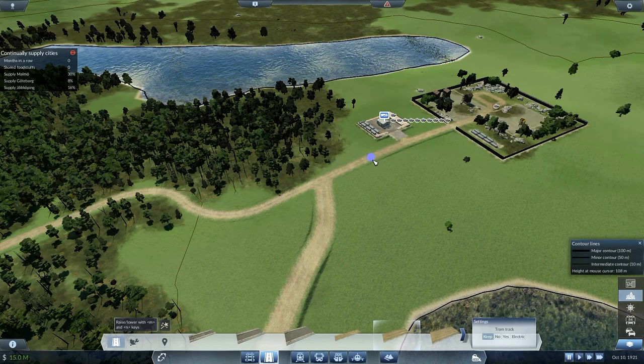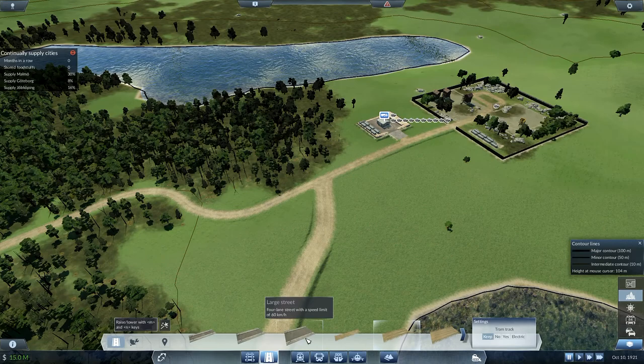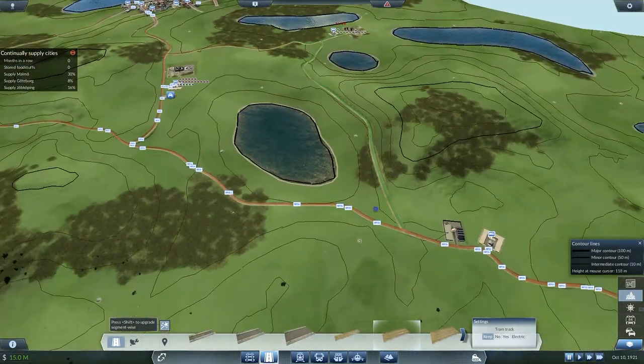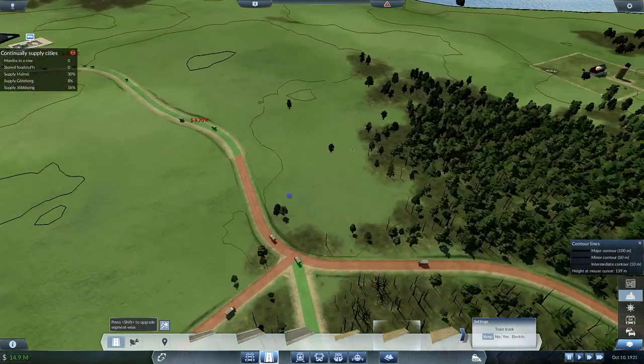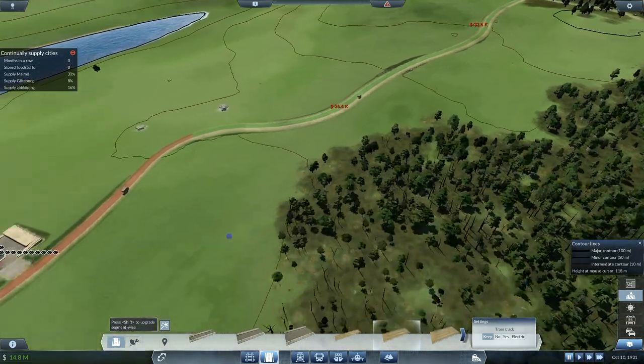I've only got a small country road there so I'd like to upgrade this here. How do you upgrade a road? There's street modification - upgrade with tram tracks - medium country road - oh, upgrade! That's what I'd like to do. I'll upgrade that bit and that bit as well. I may as well upgrade that - no particular reason, I just want to upgrade it. I'll also upgrade this road along here just to give us more road as we're going through - I've got plenty of spare cash at the moment, so it seems prudent.